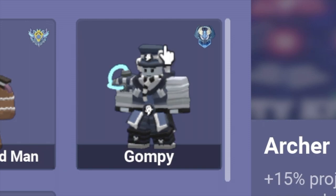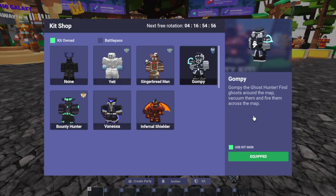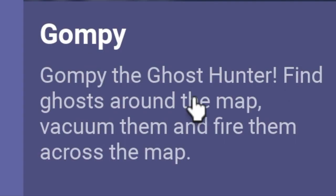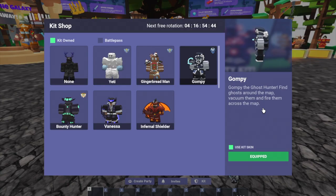So the Gompy kit is a kit you can get from the Battle Pass — pretty sure it was the last Battle Pass. We're going to be using the kit skin and equipping the kit. As you can see over here, it says: Find ghosts around the map, vacuum them, and fire them across the map. Which is super cool.